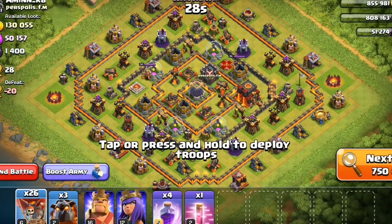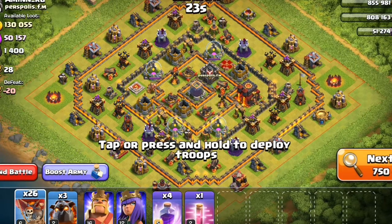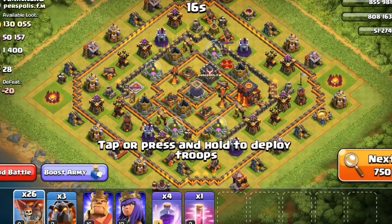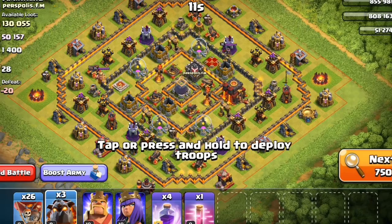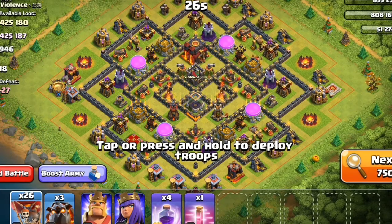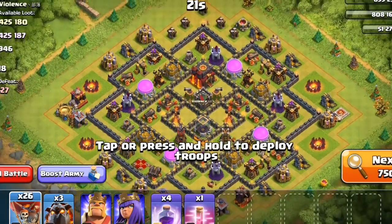I have to go without any troops from my clan castle. Here is the number 10 max base — it's actually a good base because you just need to clear one side and you can get the Town Hall easily. Let me try another one instead — yeah, I think this is the right base.